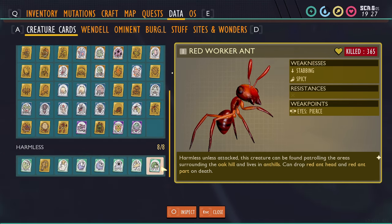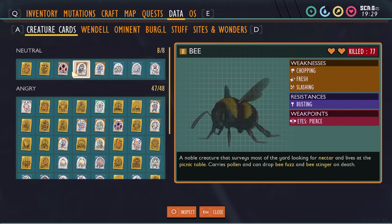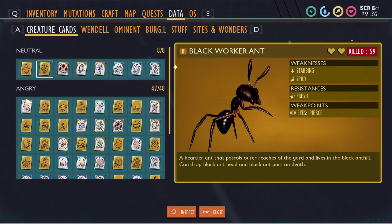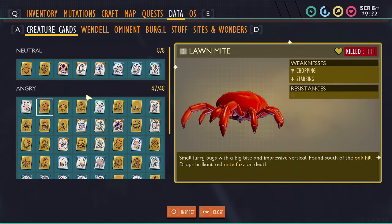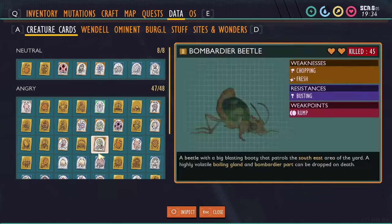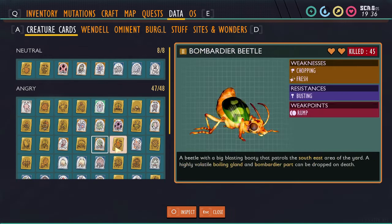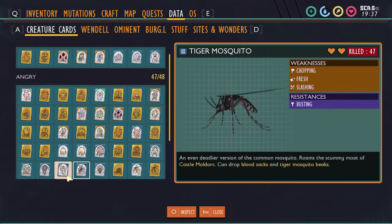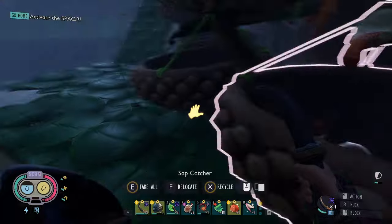We got my creature cards — nothing too crazy, still working on the gold card. 365 red ants — didn't realize there were that many. I've killed a decent amount of creatures, including seven black widows.